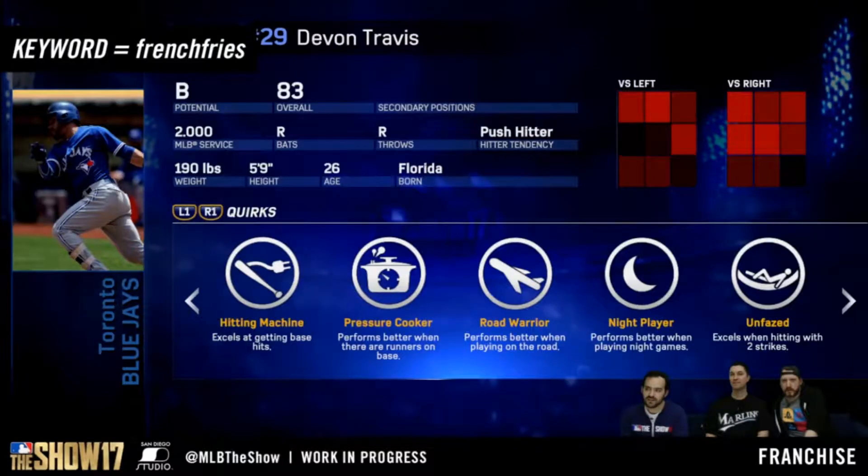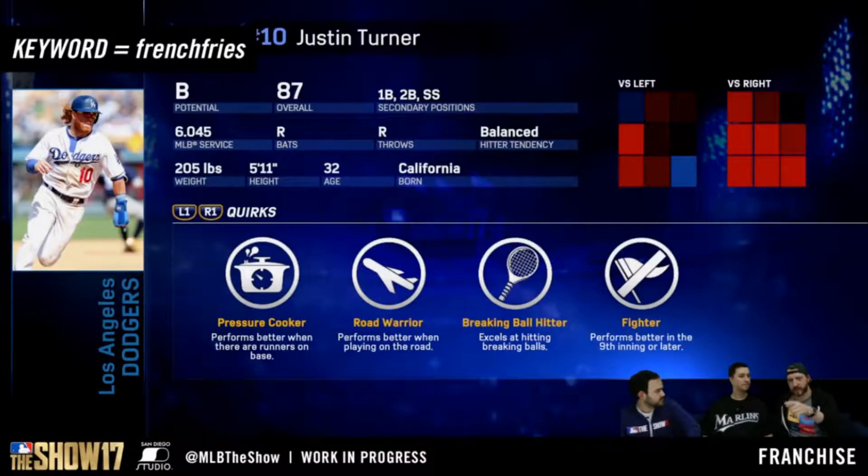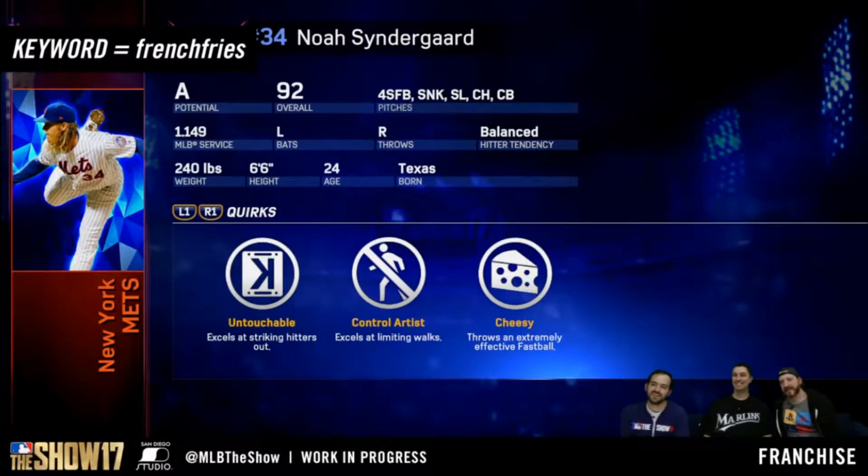They got more in-depth with the new quirks for players in franchise. For example, Devon Travis can hit better during night games, so his PCI will grow at night. On the road, his PCI gets even bigger, but in day games his PCI goes down. Some other players can hit breaking balls better, so their PCI grows for breaking balls, while others hit fastballs better and their PCI grows when facing fastballs. It's a great new addition to franchise.